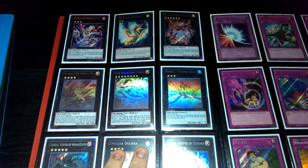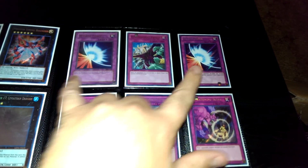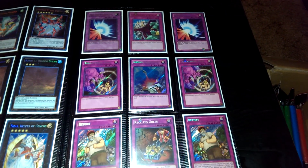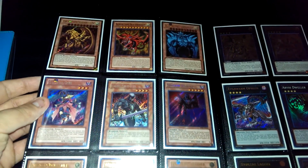Everything on this page is First Edition from its original pack, except this — this is Unlimited Ghost Felgran. This is Leviathan and Utopia Ray. Ultra Mirror Force — oh, I'm sorry — Ultra and Secret. And all Secrets here. This is Super. That's a Secret Dark Gryphor Unlimited.